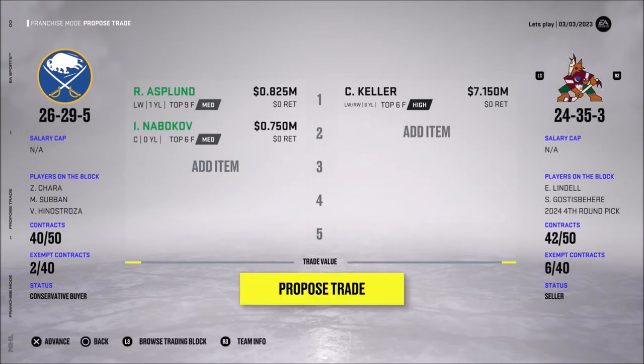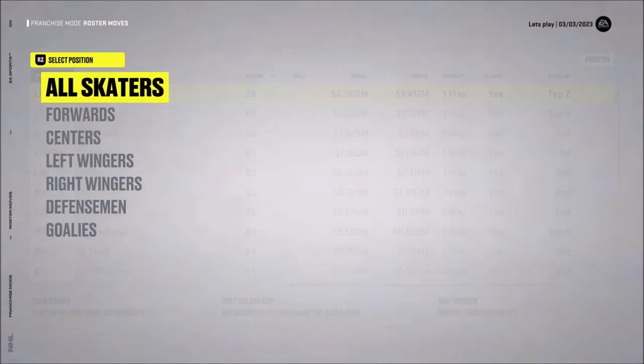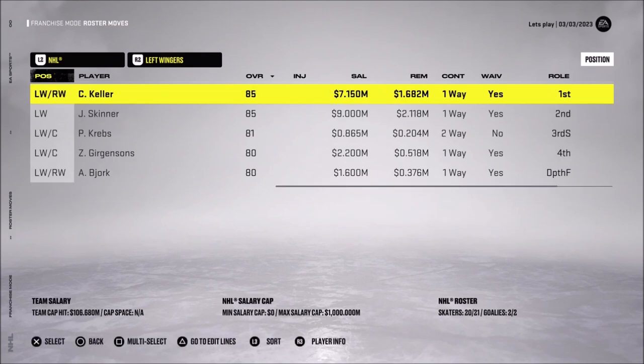Let's just go straight up — Nabokov and Asplon for Keller. There it is. We didn't manage to get a pick too, but we did get an upgrade for Asplon. We had to give away a prospect — a medium top-six prospect — but we were never going to play him with the new strategy. Two-way forwards are the plague of the universe — absolutely atrocious. Clayton 'Clutch' Keller is in with us now.